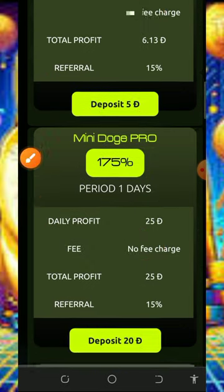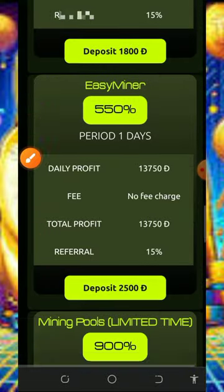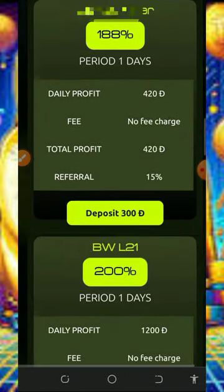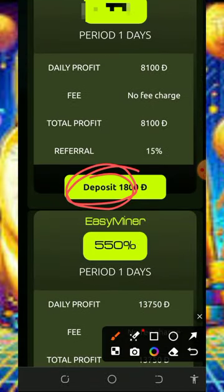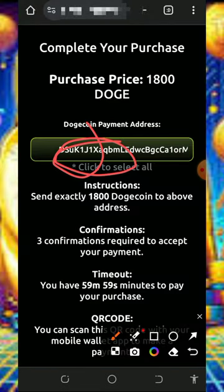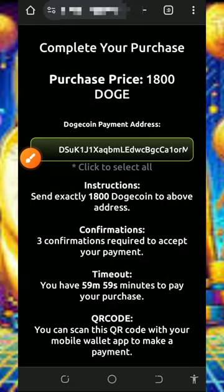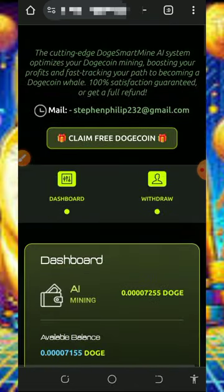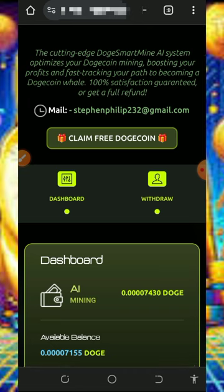Scrolling further you're gonna see the 20 Dogecoin plan, the 300 Dogecoin plan, and so on. You can join any of the plans on the screen and start mining faster. Tap on the plan you want to join — for example the 1,800 Dogecoin plan — and it's gonna take you to an invoice. The invoice will generate a wallet address where you need to deposit Dogecoin. Just copy it, go to your wallet, and deposit the exact amount according to the plan you chose. After you deposit, go back to your account and you'll see the mining speed increase.